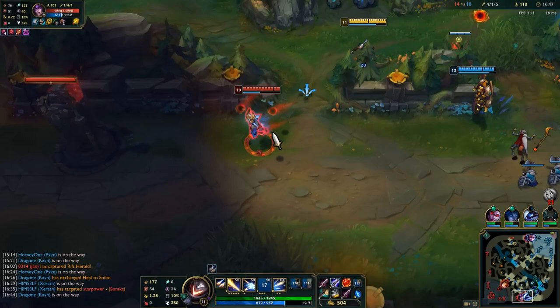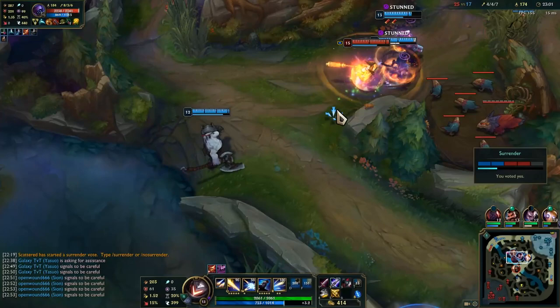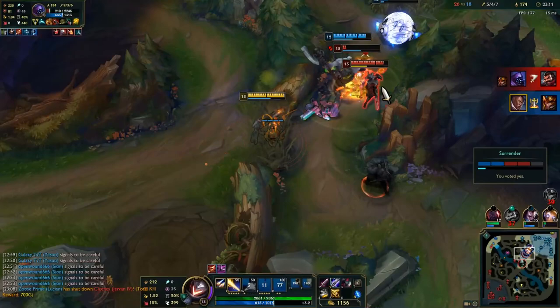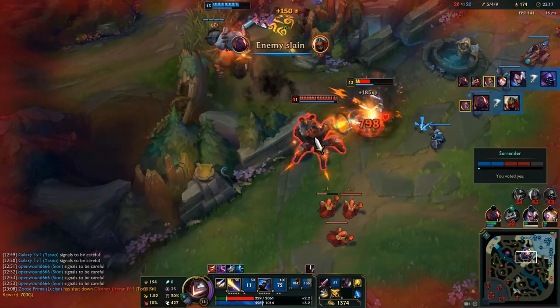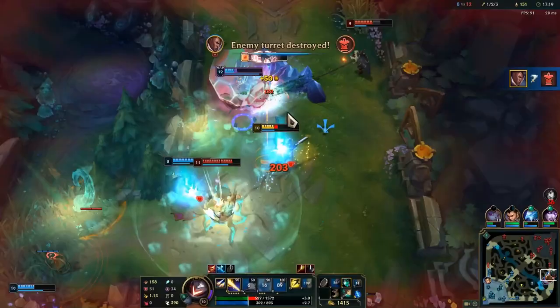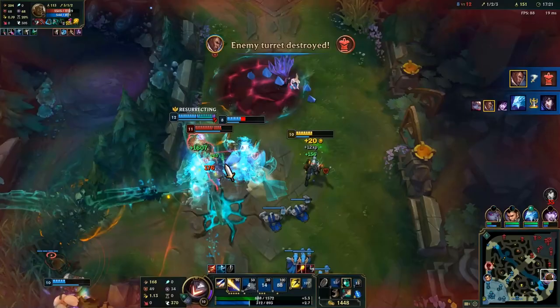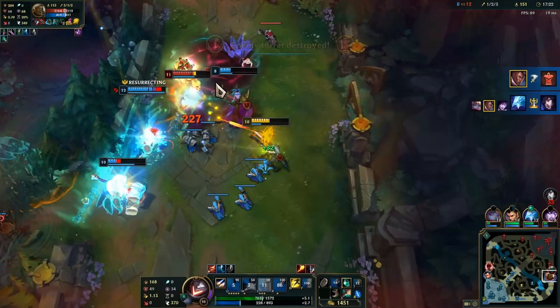The sixth item is mostly situational. A GA will guarantee your safety while the passive is up. Mercurial Scimitar if you have any CC threats — QSS can also be purchased much earlier if necessary. Maw is great against high AP burst and you can build Hexdrinker early as well. Since Lucian can already shred tanks, unless he needs the Grievous Wounds passive from Mortal Reminder, you can build a Phantom Dancer. It's great for dueling, capping your crit at 100%, and general mobility with its passive. Bloodthirster and Death's Dance are choices if you require lifesteal.